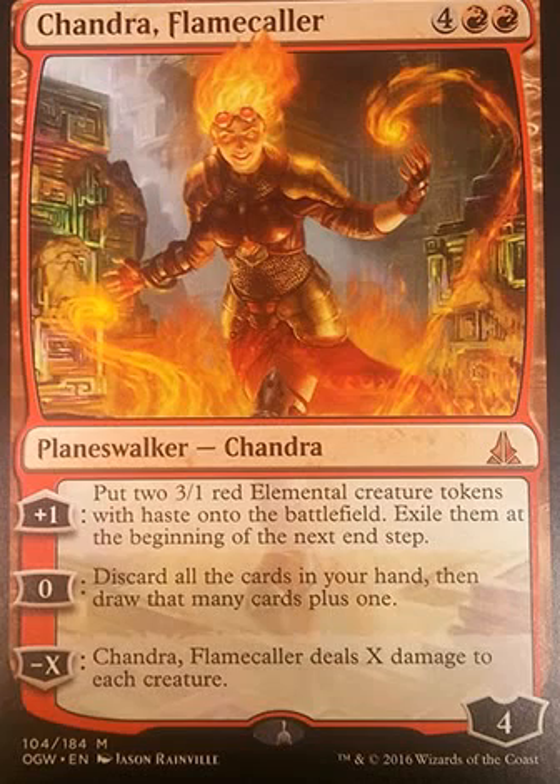Not a bad ability, very useful actually. I wouldn't say she's worth six mana at this point — she could have been maybe five or four mana. Her nuke is negative X: pay whatever you want, so you don't even have to dump all her loyalty into it if you want to keep her alive. Chandra Flamecaller deals X damage to each creature. If you've been using the elemental ability every turn building her up, you can pretty much wipe the field.